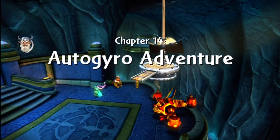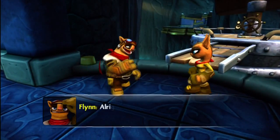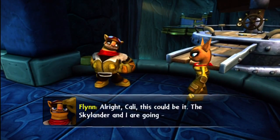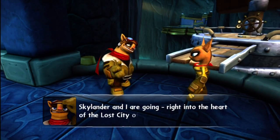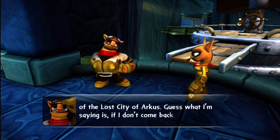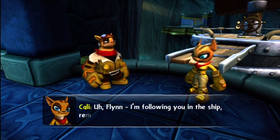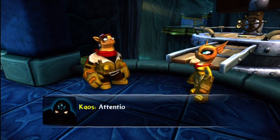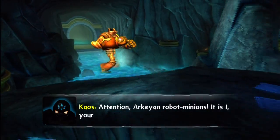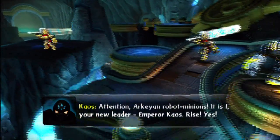I thought it would be a flying level just because you could see the copter. Flynn says: 'The Skylander and I are going right into the heart of the lost city of Arcus. If I don't come back—' 'Flynn, I'm following you in the ship, remember?' Oh, there's Chaos and the Archean robot minions. 'It is I, your new leader, Emperor Chaos. Rise!'